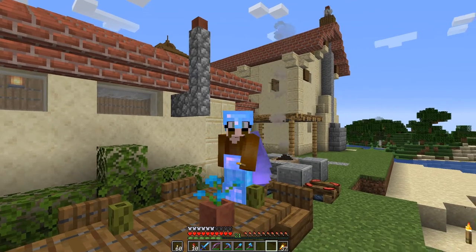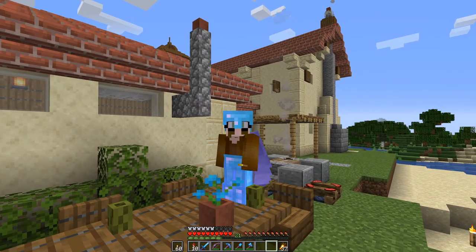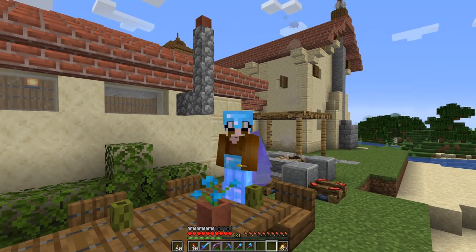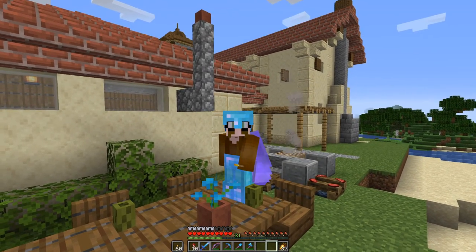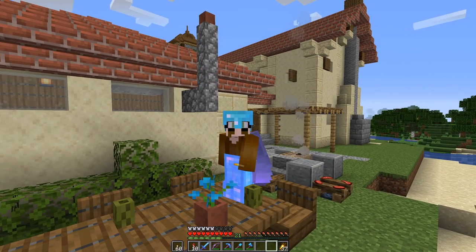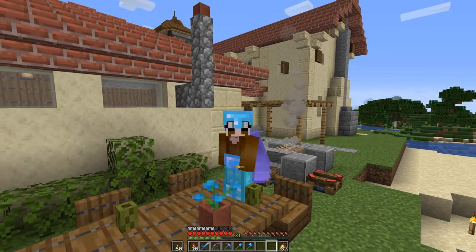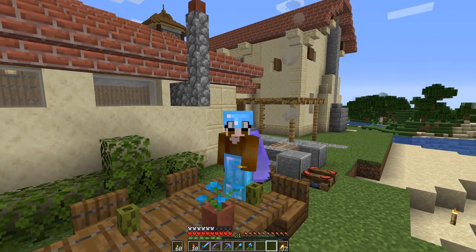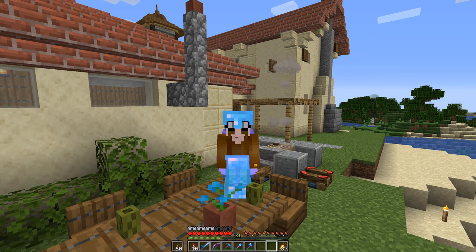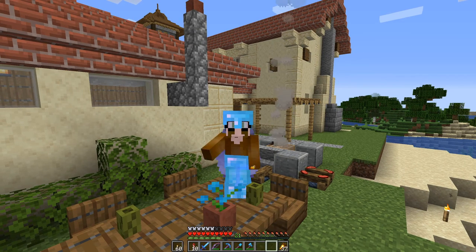This is the final product. Down here we have the armor stands holding up the table. On top of the table we have some chairs, some flower pots, so we can actually place stuff on this table. Everything nice and dandy. With that we are at the end of this episode. I hope you enjoyed it — I had tremendous fun putting all this together, even if at times it was quite a bit more work than I expected. Hope to see you soon in the next episode, and until then, goodbye.